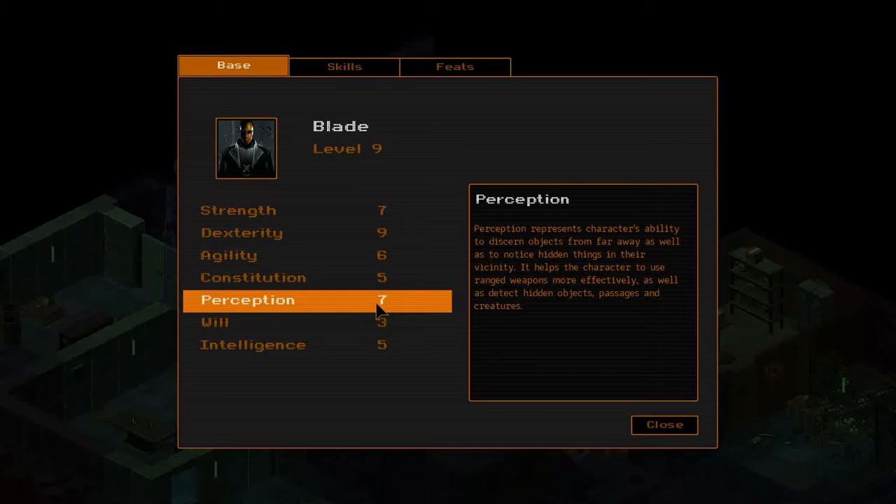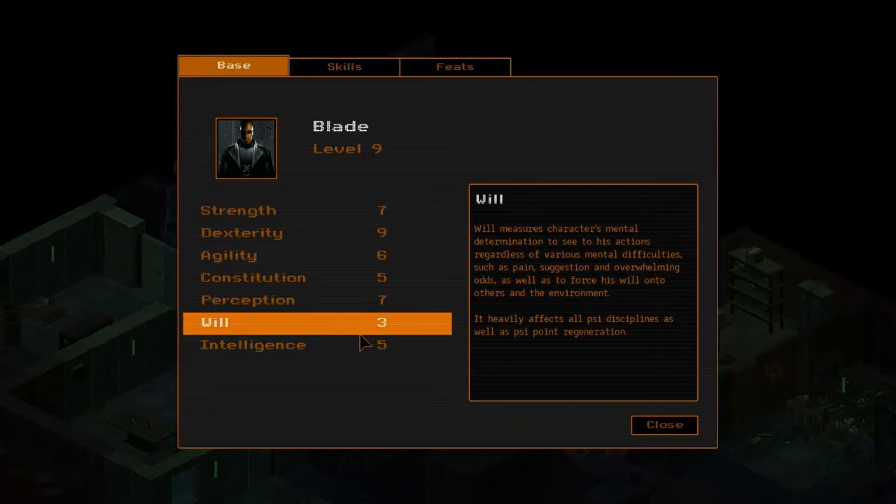Will of three - I don't think Blade was an unwillful character. I would have liked higher will because I wanted to take intimidation - Blade looked like a really intimidating guy. But it's not in the cards. Intelligence of five because he's going to be doing crafting. I don't remember Blade being dumb at all - he wasn't a genius but he wasn't stupid. Intelligence five is fine and he's going to get one more point so I can take some crafting feats later on.